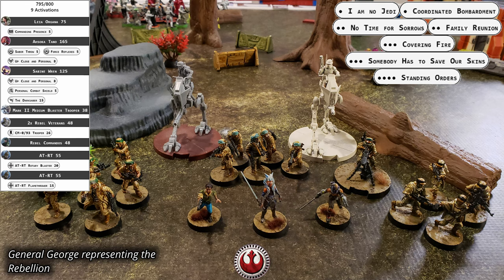Tano and Sabine Wren as operatives. They brought two units of Rebel veterans, a unit of Rebel commandos, and a Mark II medium blaster trooper for bulk with a pair of AT-RT walkers for support.